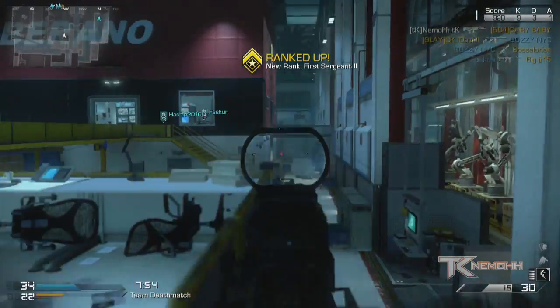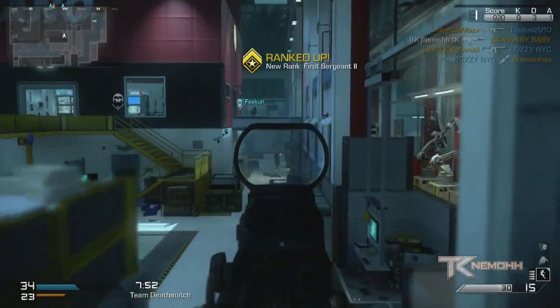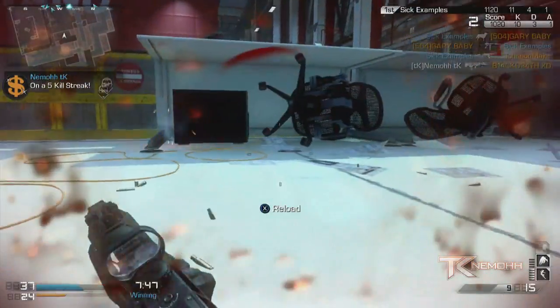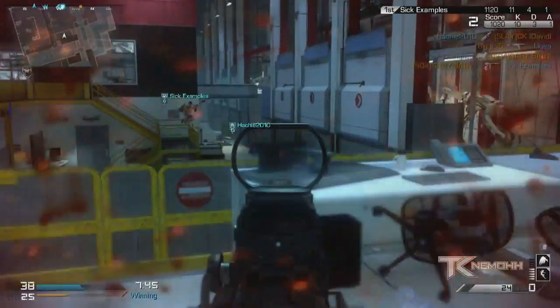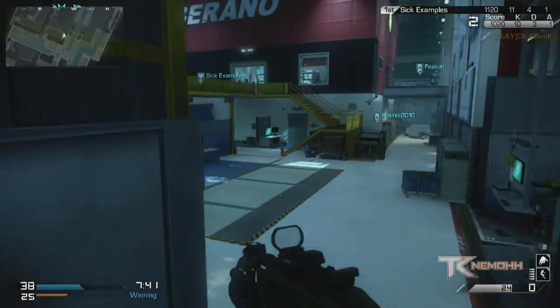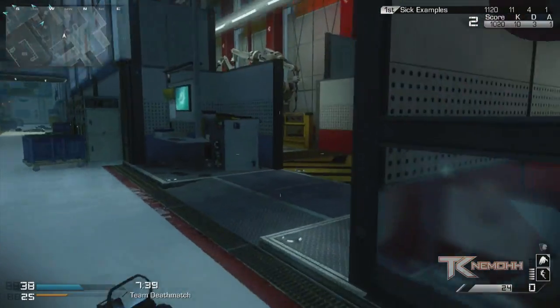So if you guys are watching this before you go to pick up your copy of Ghosts, be sure to use your squad points wisely, get those five perks first, and unlock the MSBS. Because that gun is OP, and for pub stomping and Warbeasting, you're going to do just fine.